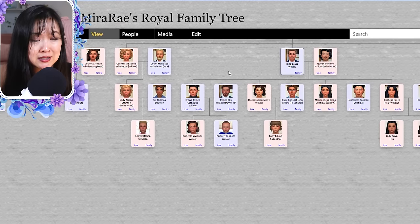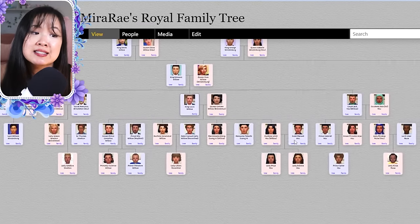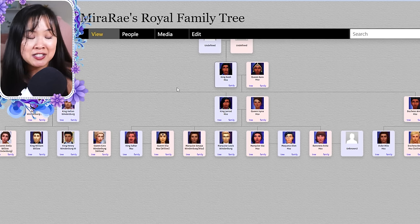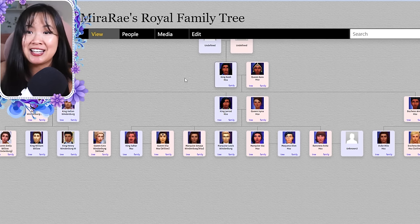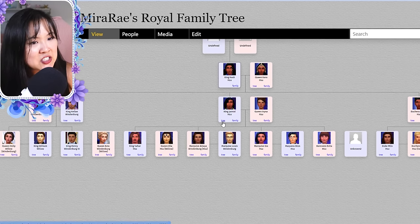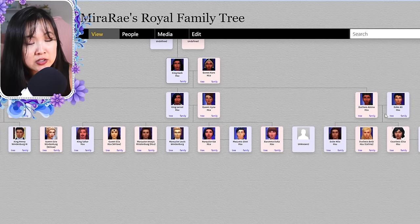Now we'll start with Oasis Springs, which might be changing its name soon. They started with King Cash and Queen Kara — someone pointed out that's King Cash-ew. They had three children: Isla, Jared, and Amina. We already talked about Isla with the Windenburg family tree. Amina married Duke Ali — they had Milo and Elisa. Elisa married Makan and Milo married Beth.